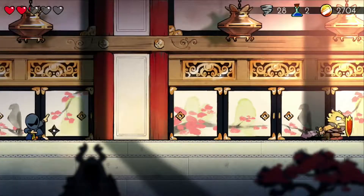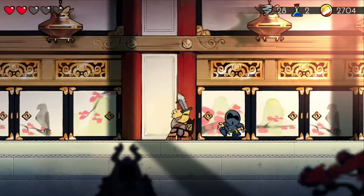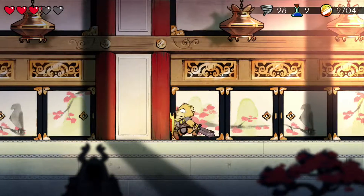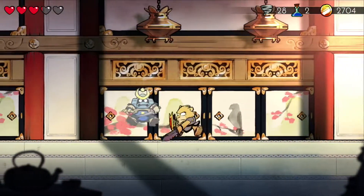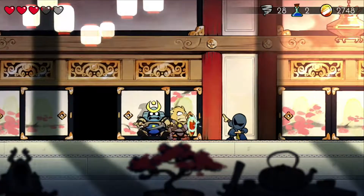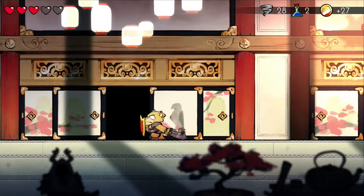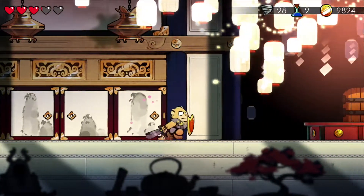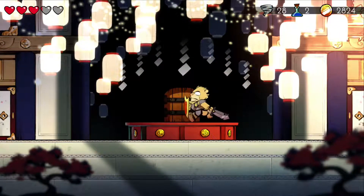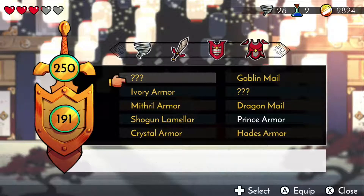Yes, health! Sweet. I want a little more health because I feel like there's a boss fight coming up. Oh, there's totally a boss fight right here. Okay, let's make sure we have all the right equipment on. Crystal's the strongest, Master Shield — yeah, that's the best one. Muramasa's the best. Let's do this.